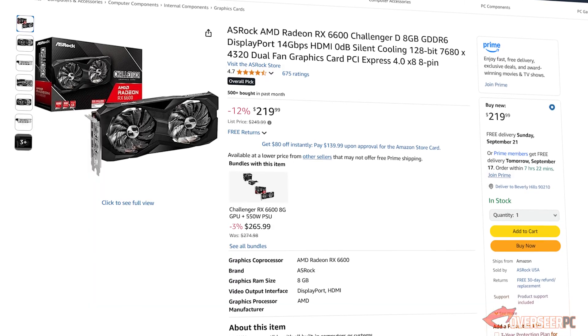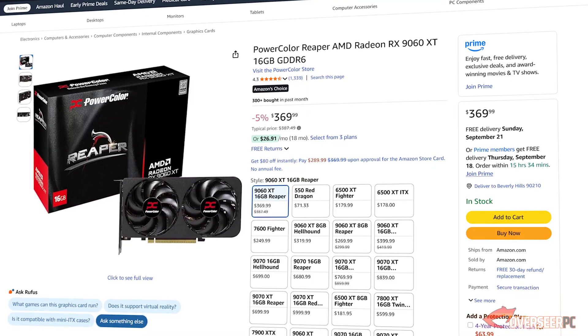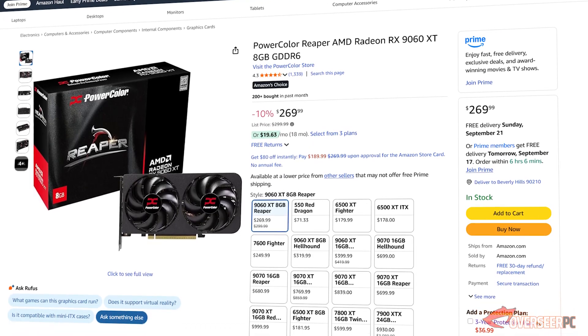Now let's address the elephant in the room. The RX 6600 is currently $219, while the cheapest RX 9060 XT I could find is about $369 — a $150 difference. You'd have to pay 68% more to gain around 80% more performance at 1440p. That may not sound like a great deal to everyone.